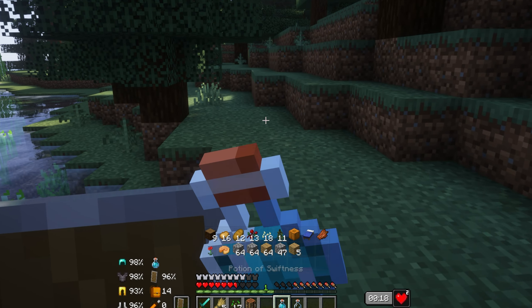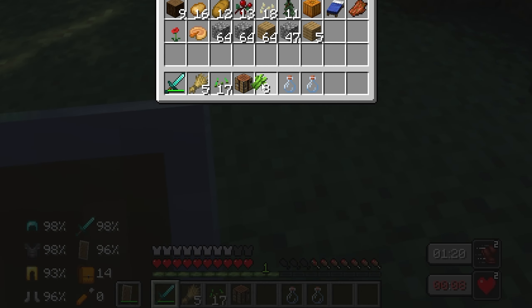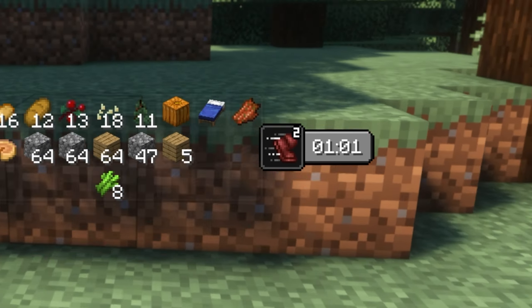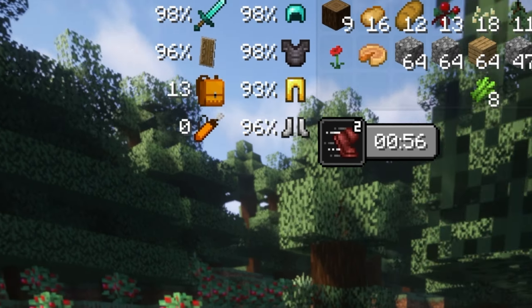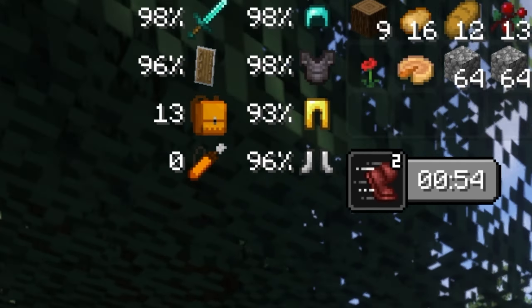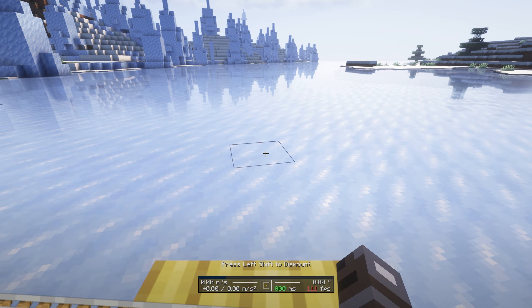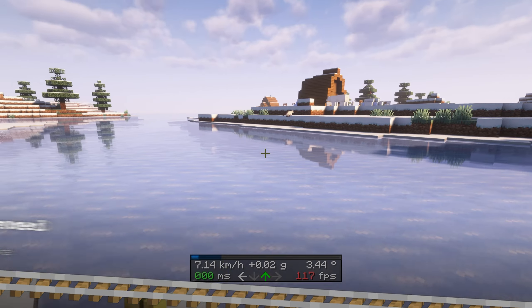Inventory Hat Plus makes managing your items so much easier. This mod adds an overlay that shows you what's in your inventory without having to open it. You can quickly glance at what materials or tools you have on hand without losing focus. The Potion HUD shows active potion effects with timers or duration bars, and the Armor HUD tracks your armor durability, free inventory slots, and arrow count. All elements are fully customizable and can be easily repositioned.